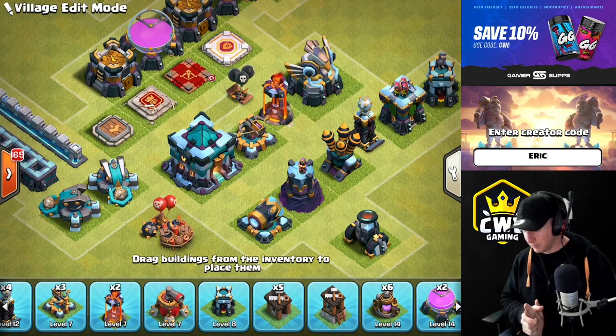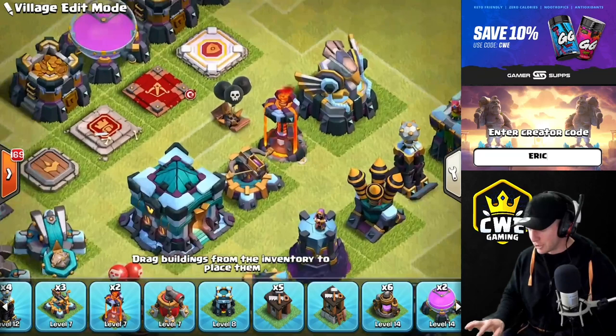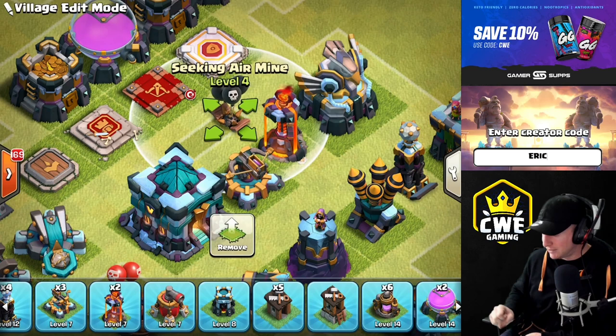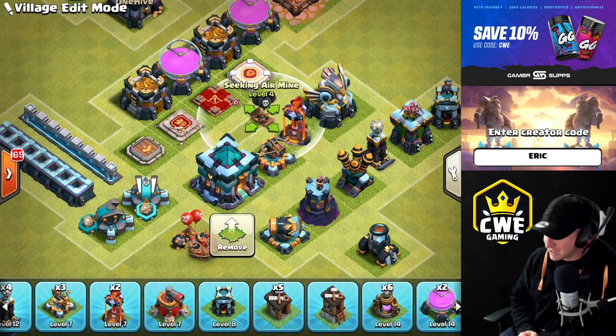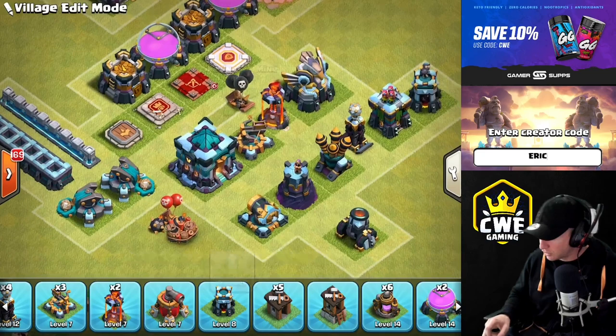Heroes are always a high priority and you'll push them up as fast as possible. While heroes are upgrading, your first defense priority should be seeking air mines. Why? Because a lot of attackers will be using healers, and a level three seeking air mine does not take out a healer — it almost does, but they stay standing. That means it takes two mines per healer, which isn't enough to stop Queen charges from Yetis, Witches, and Pekkas. So seeking air mines are a huge priority when you start upgrading defenses.